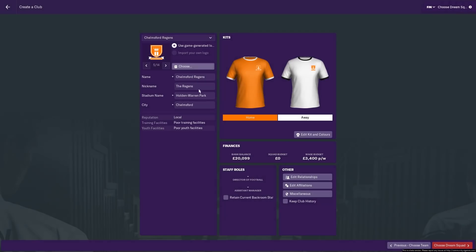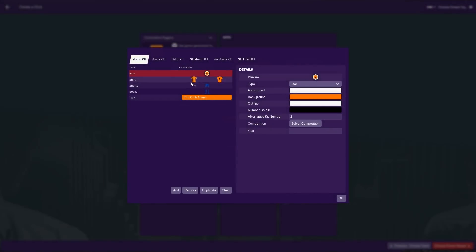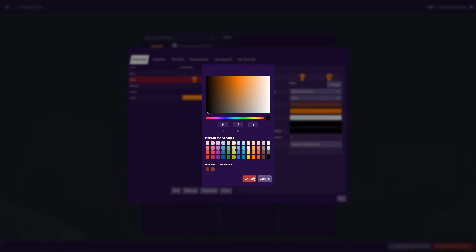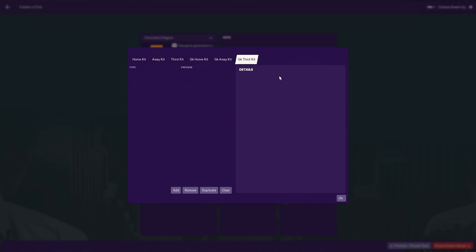You give your club a name, a nickname, a stadium name, and you can pick where they are based. You can select a badge and import your own badge if you want — go to your files and select a badge you've created yourself. One downside on FM17 was that once you selected your logo you couldn't change it afterwards, which is another reason I want to use the editor for FM19. You can also pick your colors and change the shirt color to whatever you want — you can play around with this for hours. You can even design a third kit for the goalkeeper.